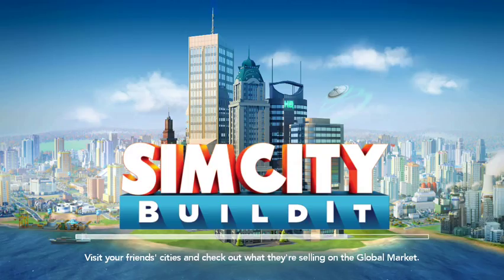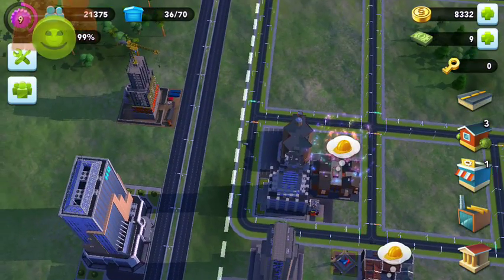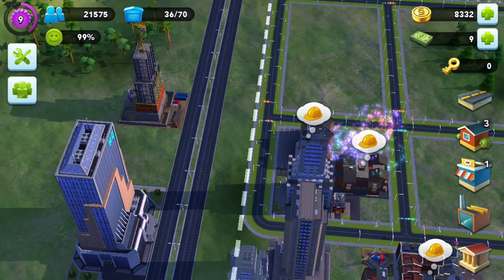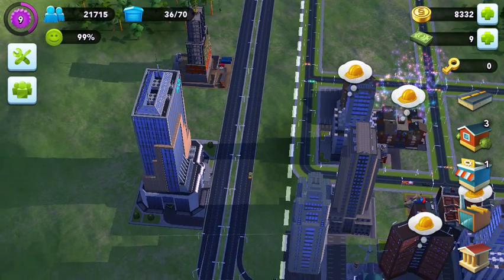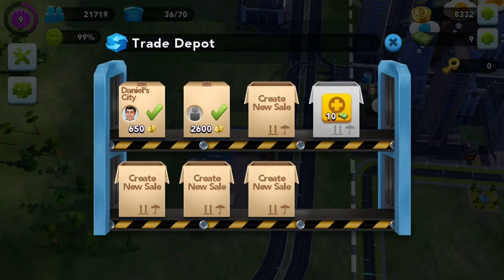Visit your friends' cities and check out what they're selling on the global market. My notifications say that somebody did, in fact, buy my stuff from my trade headquarters. 99% happiness — that is not too shabby. 8,332 coins, so I hope to be up there soon.